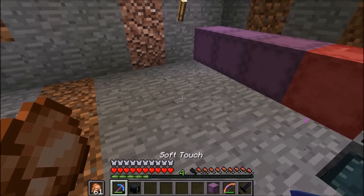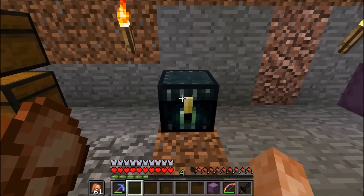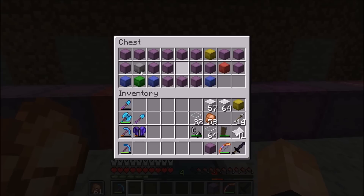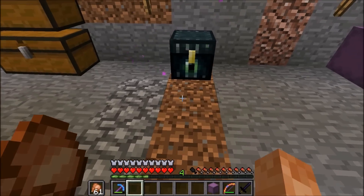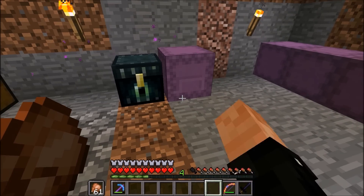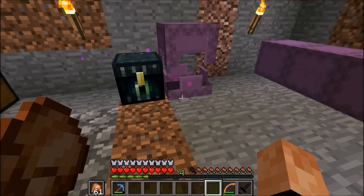I'm going to go ahead and show you how to do this. Now, I won't be using this feature in my Let's Play World because I think it's a little cheaty to duplicate a ton of shulker boxes or a ton of diamonds or emeralds or whatever. But for those of you who like doing that, I'm going to show you how to do it.